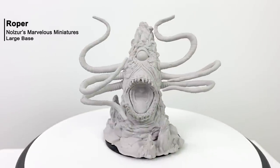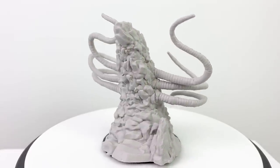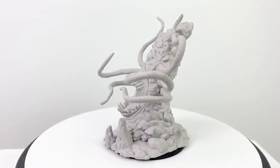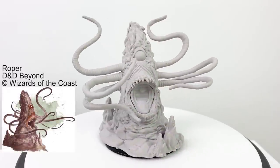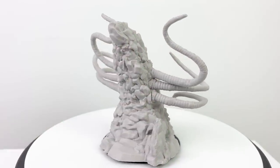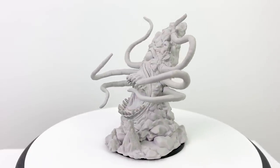Our third classic Underdark creature is the roper. These tricky predators look just like stalagmites or stalactites, sitting patiently until prey comes within reach. Just imagine your party skulking through the Underdark when several tendrils suddenly wrap around your companions, whipping them toward the ceiling and into the waiting jaws of this large monstrosity. That's what you get with these CR5 ropers. Their stat block is in the basic rules.